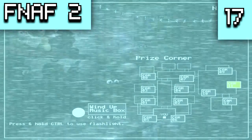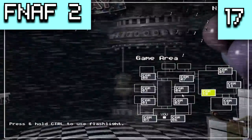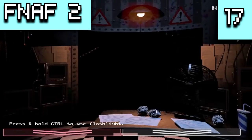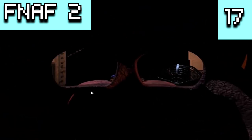During the night one phone call, Phone Guy refers to the prize corner exclusively as the 'prize counter,' despite the in-game camera text still calling it the 'prize corner.' This means the prize corner could have originally been named the prize counter, and Scott just forgot to change the audio when he recorded it.